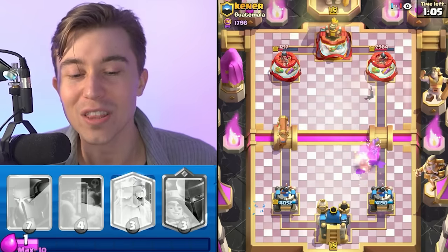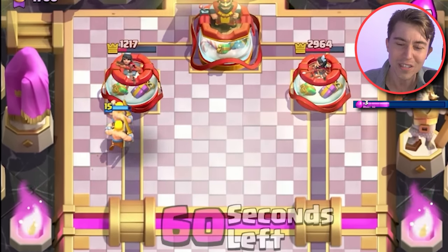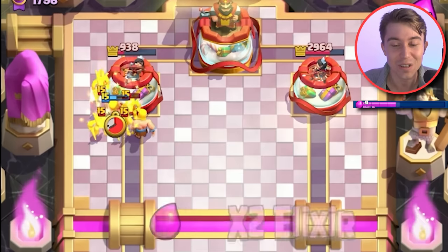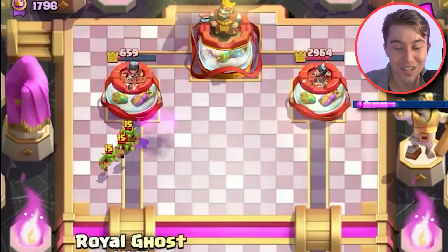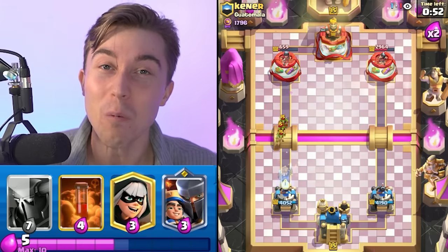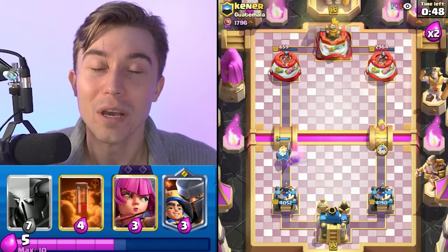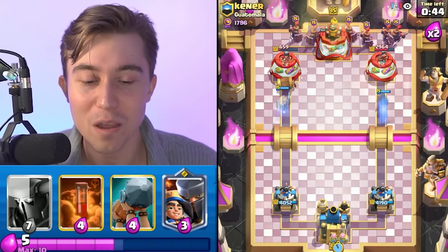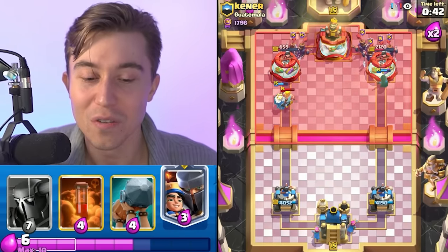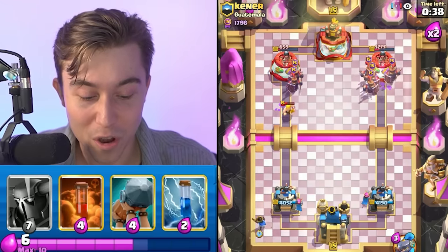He Fireballed it and then went Goblins — he allocated six Elixir and still took damage. That is crazy value for us. That's the importance of dropping cards when your opponent doesn't have much Elixir to deal with your Bridge Spam, because the inefficient trades they make will allow you to stay put on defense, since they won't have as much Elixir to throw more stuff back at you.